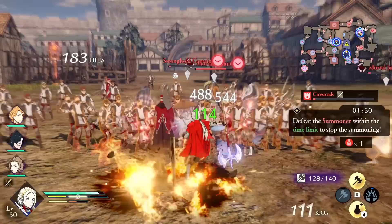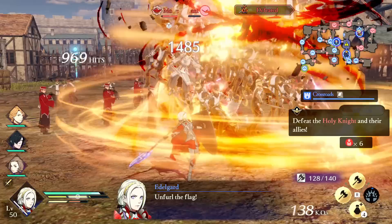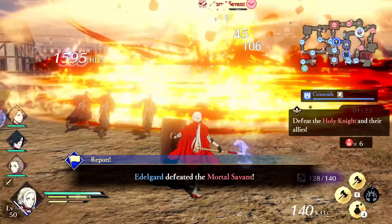In Three Hopes, elemental attacks are a fun way to spice up your gameplay by being able to inflict various statuses to help you in battle. I've done some grinding and testing so you don't have to, and I want to share my findings in this guide.